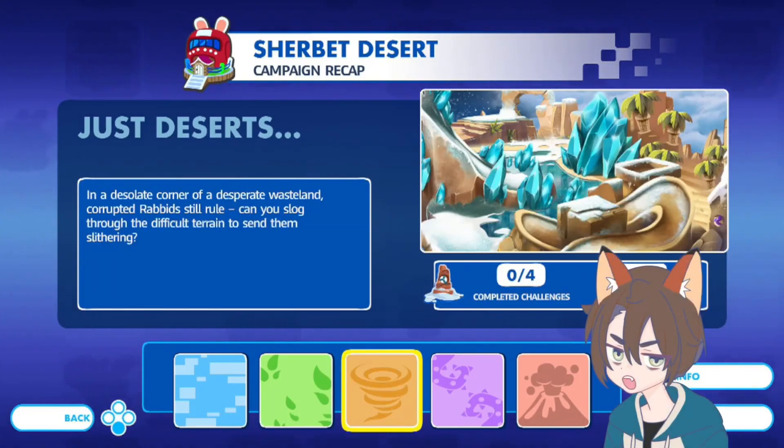Alright, hey everybody, Mario here, and today we're going to be playing some Mario Rabbids Kingdom Battle. The Sherbet Desert campaign recap — 'Just Deserts' — in a desolate corner of a desperate wasteland. Corrupted Rabbids still rule. Can you slog through the difficult terrain to send them slithering?